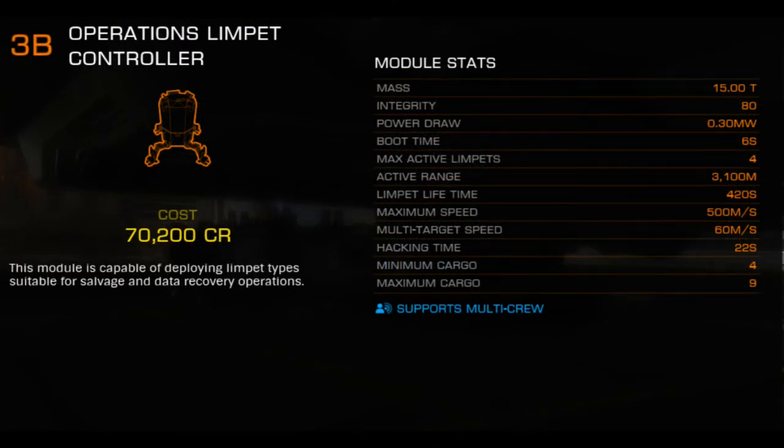The operations multi-limpet controller carries out the functions of a collector, hatchbreaker, and recon. Ship salvage and piracy in Elite Dangerous have been unpopular for several reasons, one of which was the sheer amount of module space required to interact with all the different limpet ports available. Some performance is lost in hack and hatchbreaking times, but you eliminate the need for three dedicated limpet controllers, depending on the commander's personal tastes. Some min-max builds may find this arrangement unfavorable, but most commanders — myself included — are more than happy to take the loss if it means freeing up more optional internals.